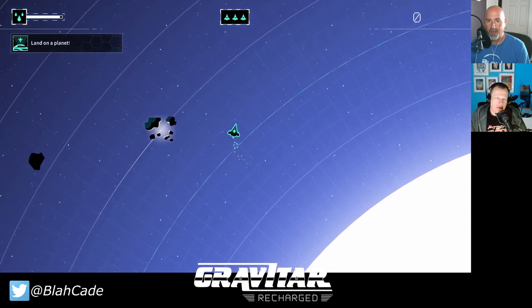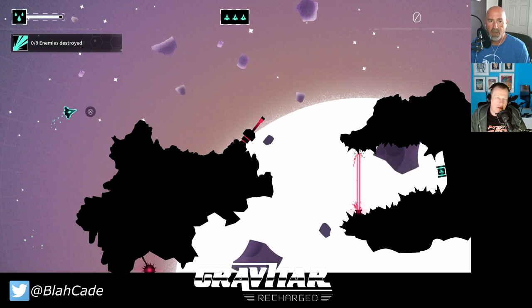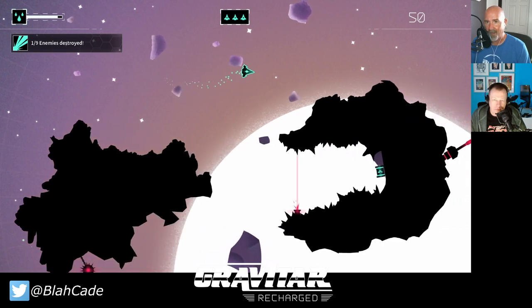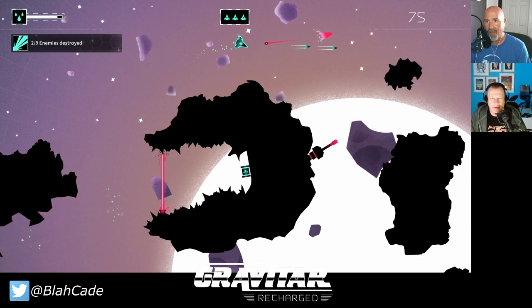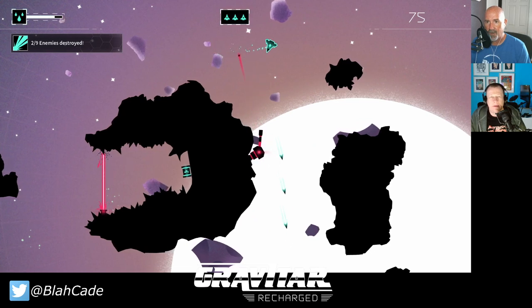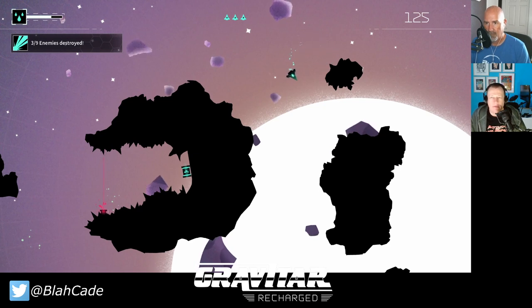The controls are relatively simple — you use your left stick to rotate, R2 to thrust, and the X button to fire. I'm landing on a planet now; there's basically a magnet mechanic to get you down. Hard to master though, because each gravity well and each planet you go to has different gravity rules.